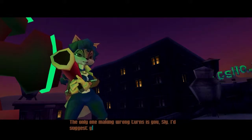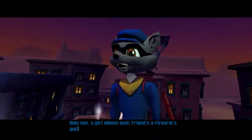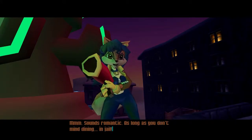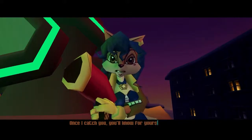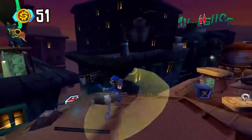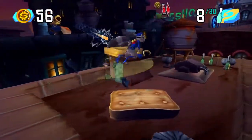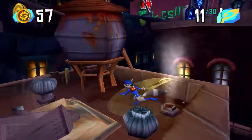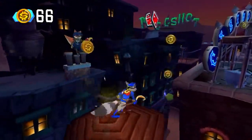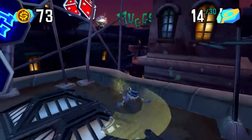The only one making wrong turns is you, Sly. I'd suggest you surrender before I paralyze you with my good friend, the shock pistol. A girl whose best friend's a firearm's got issues — a little dinner, a little dancing, I think I can help you out. Sounds romantic, as long as you don't mind dining in jail. Nah, I hear the service is lousy. Welcome to levels where Carmelita is going to be pursuing you throughout. You have to dodge Carmelita's shock blaster as you make your way through. Thankfully, the shots aren't coming at you super quickly — in fact, they're some of the slowest bullets I've ever seen.